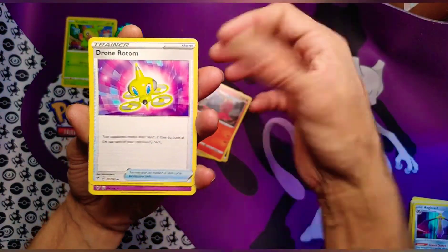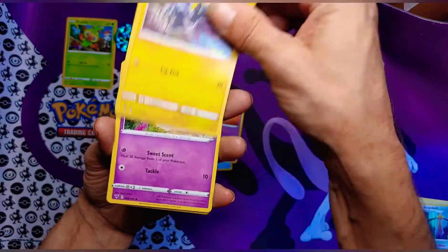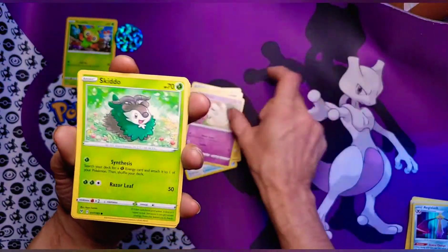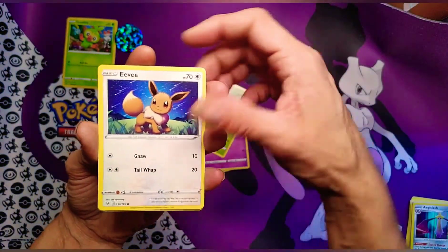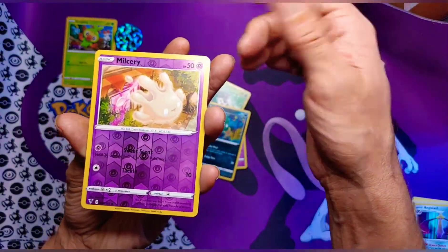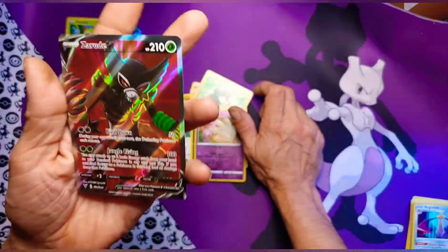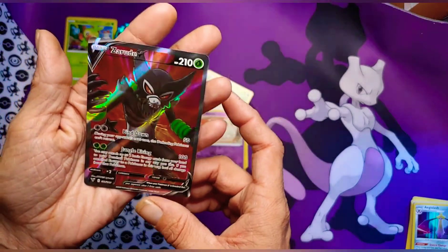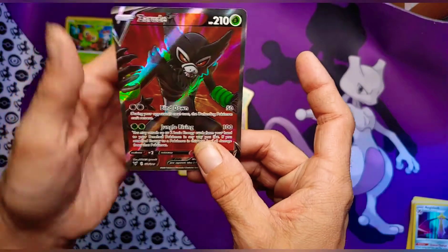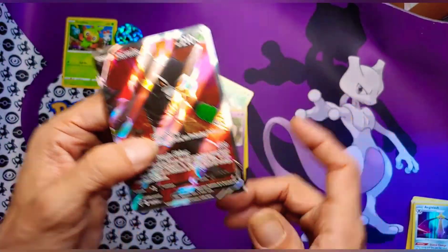Cargodrill, Rotom, Swoobat, Blissey, Galarian Darmanitan — I don't recognize you... oh yes I do, from Pokemon Go! Skiddo, Eevee, Trevenant — reverse foil Galarian Darmanitan. That is not bad at all. Oh, we don't have this one — nice!